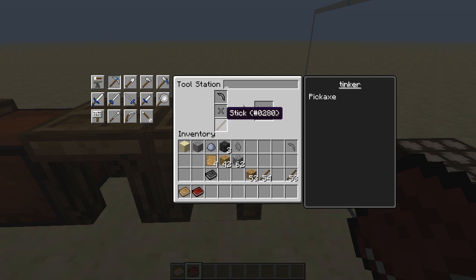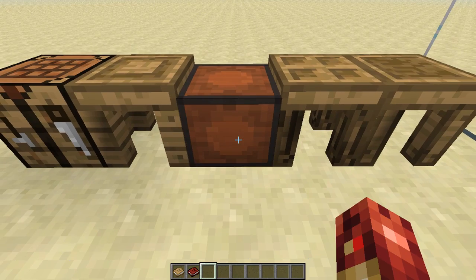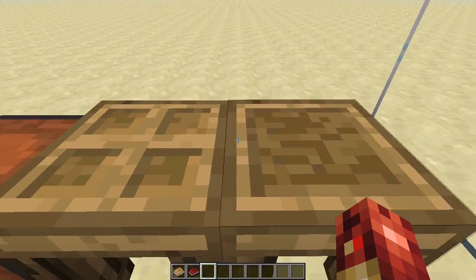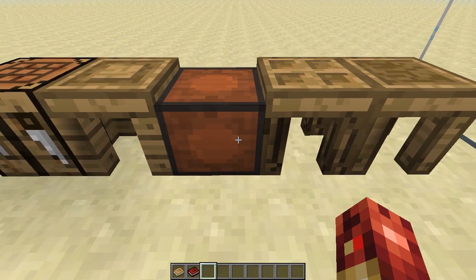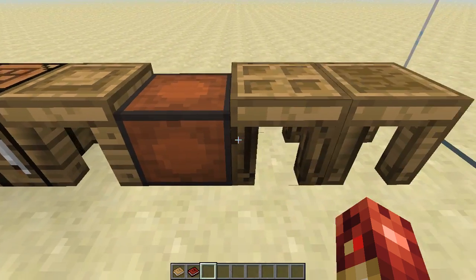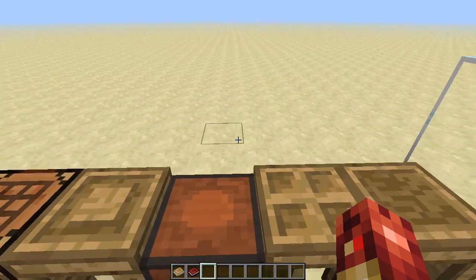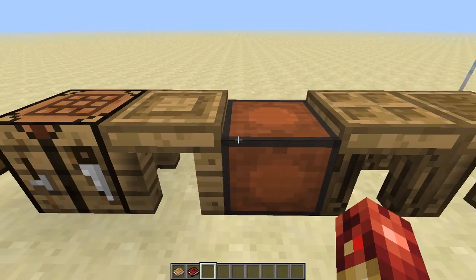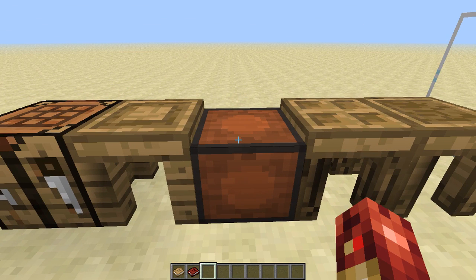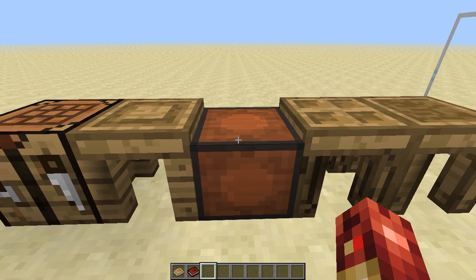There are a bunch of different patterns you can do, and you can make these out of iron or all sorts of different metals. They have new metals incorporated into the game like cobalt, aluminum, and stuff like that. The next part we're going to talk about is the smeltery, which is how we're going to make an iron pick or an iron hammer. I'll go over how to make the iron hammer.